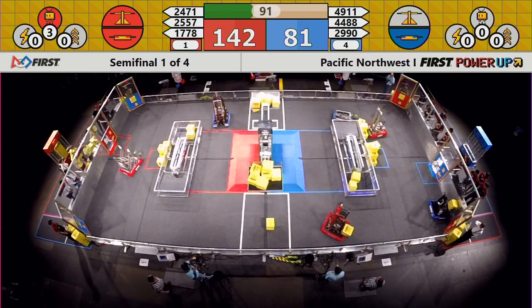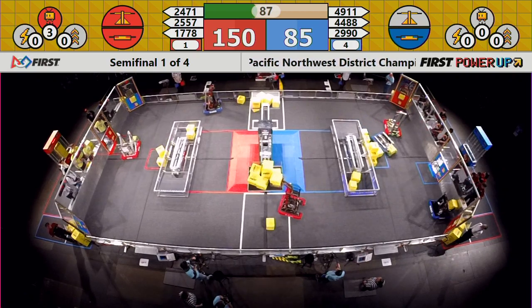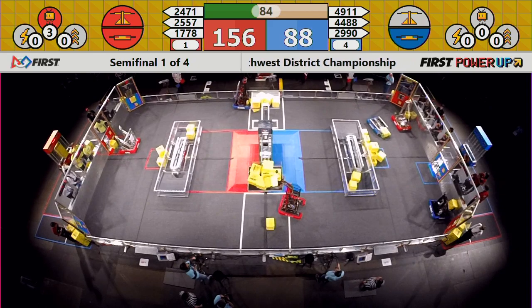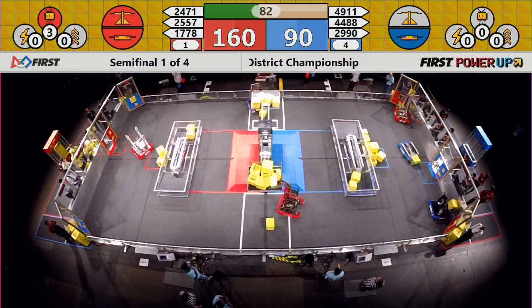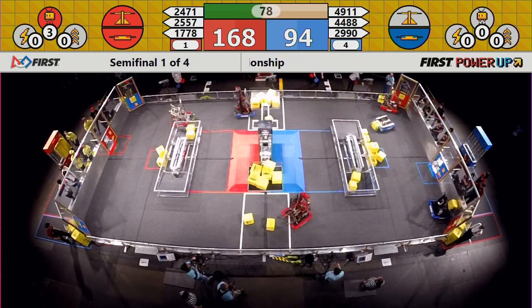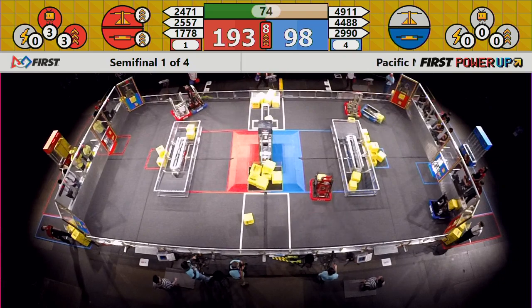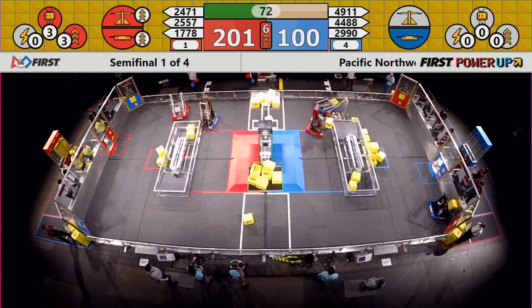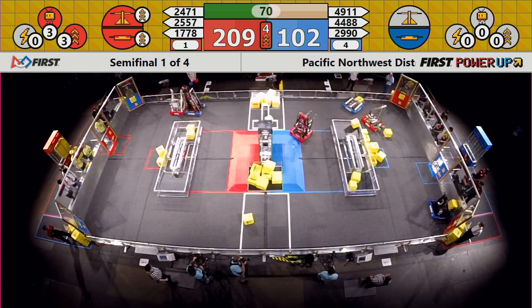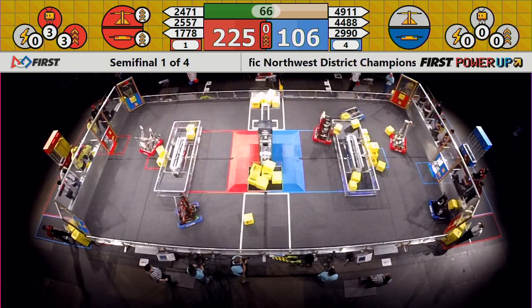Red Alliance now with a 60-point lead as we approach a minute and a half to play. Red gaining two points per second compared to the blue alliance's one. But it is tough when you're down a robot to the number one seeded alliance. Hotwire doing everything they can to get in the SodaBots' way, but 25-57 just has a little bit too much. The Red Alliance now playing a level three boost, which will turn their two points per second into four.